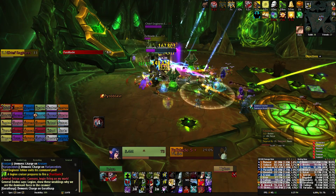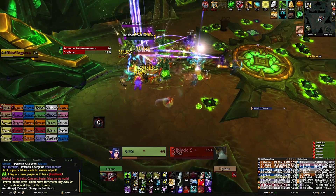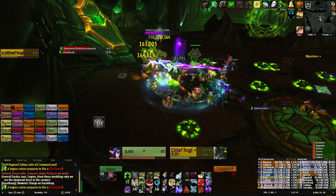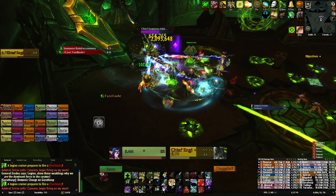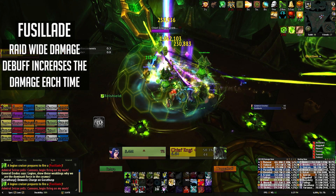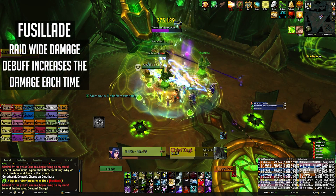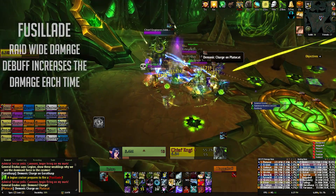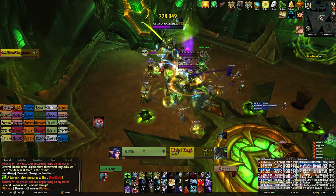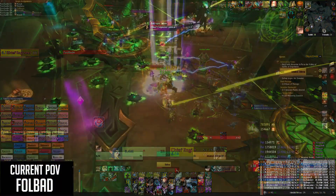After 90 seconds you'll enter phase 2 where you'll be fighting the Chief Engineer. Because he is no longer in his pod you won't have to deal with more mines spawning during this time, but General Eridus will continue to spawn adds. The Admiral's command pod will start using its special ability Fusilade, which deals a lot of raid-wide damage and applies a debuff called Zeroing In which increases the damage of future Fusilades by 25%. This debuff stacks and is actually somewhat of a soft enrage, as you will need to kill the High Command before the Fusilades start one-shotting your raid members.